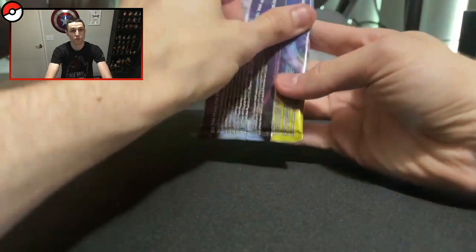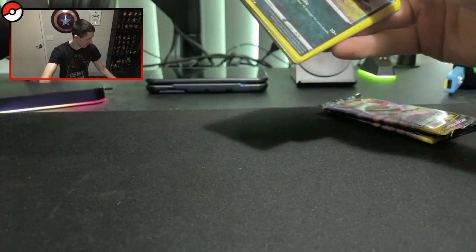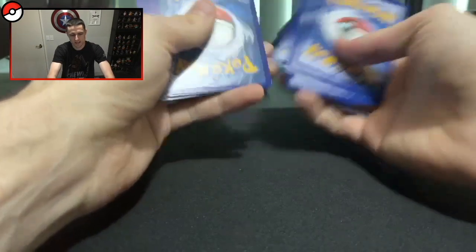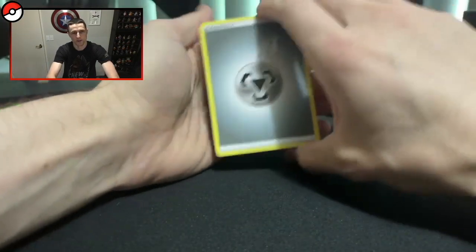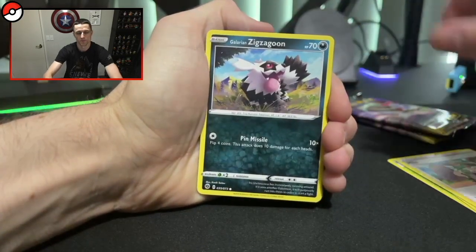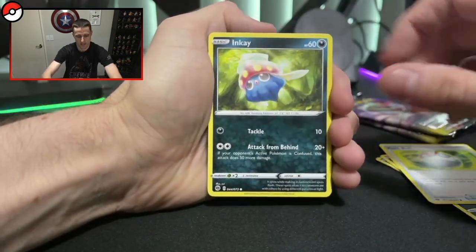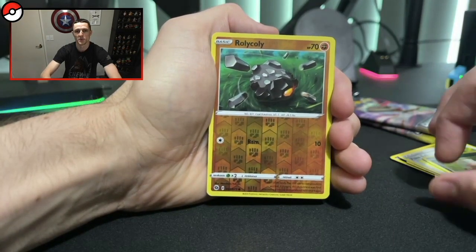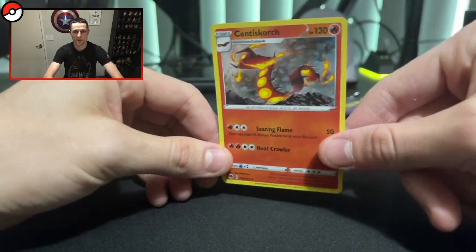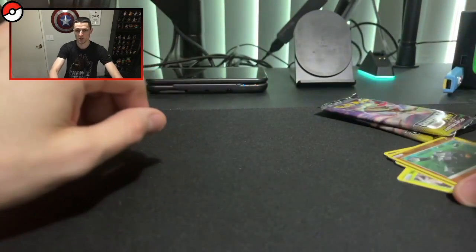Now we're going to open up the three Champion's Path packs and see what we get. I'm not really too sure what we can get inside — I'm pretty sure there's a really good Charizard card or something like that. Alright, from the first pack we've got: Metal Energy, Beedrill, Rotom Phone, Milo — fitting since it's his box — Zigzagoon, Weedle, Purrloin, Poké Ball, Inkay, Roly-Coly in reverse — this looks mint — and a Centiscorch holo card. Very nice holo to start us off!